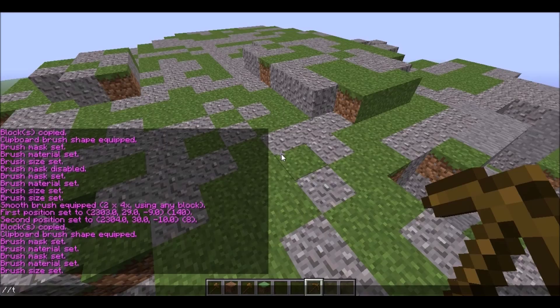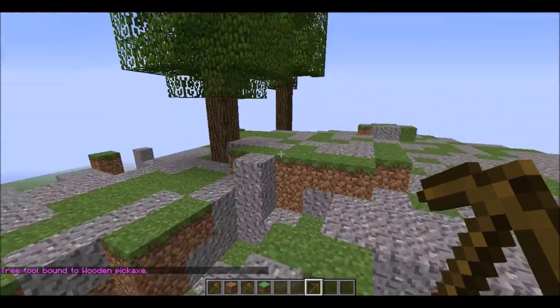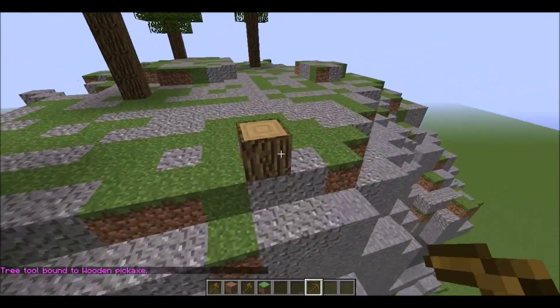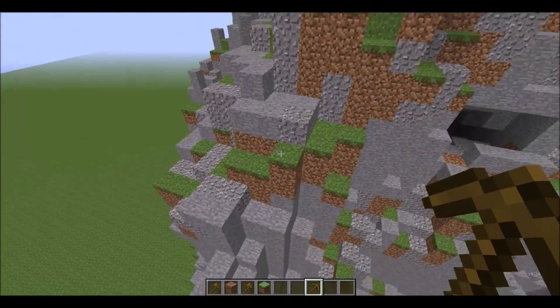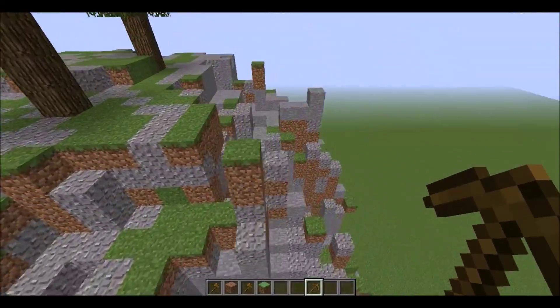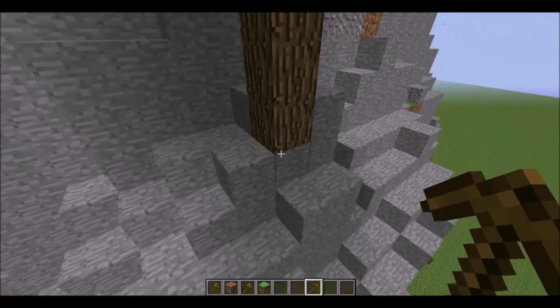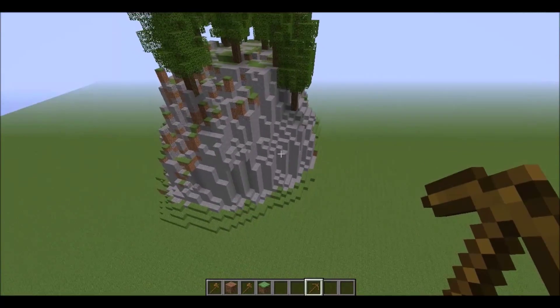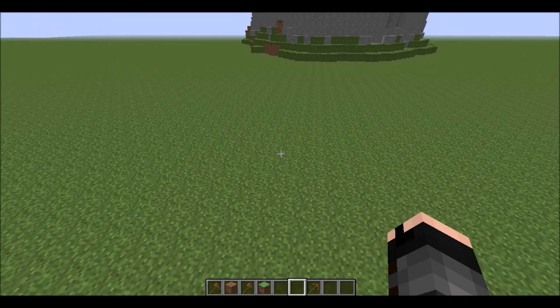Alright, small break for me, but now I'm back and it's time to do the last thing: trees. There are a lot of different tree types you can place — I will post a link in the description. We will use pine. Honestly it's a pretty ugly tree as you can see, but it will be good enough for this. You can also generate all these trees, and there are also forests, not just a single tree.